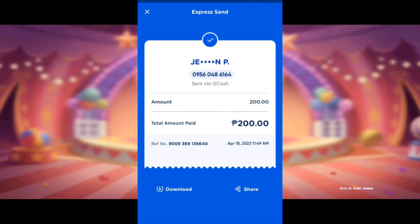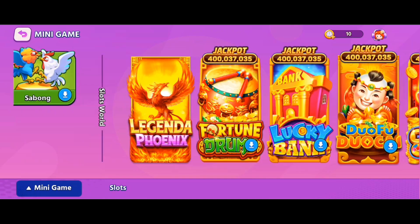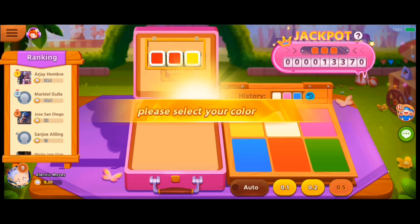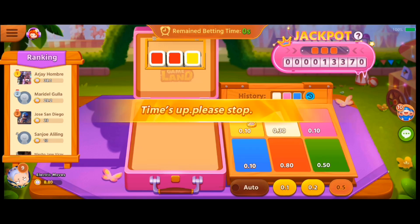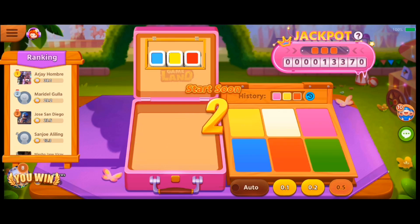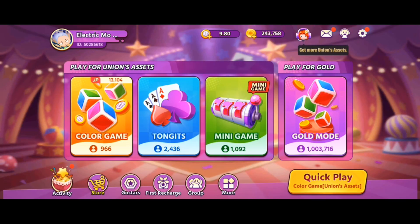By the way, I got money for this app — just playing for a few minutes and it's very easy to get money. Also, if you download this game you will get extra 10 Union assets for new players only. You can choose the easiest game inside: Color Game, which is very simple and easy to win. Choose your favorite color and try to beat it. When your bet color appears on one box, the money you bet will times 2; when two boxes hit your color it will times 3; and when three boxes match your color it will times 9.